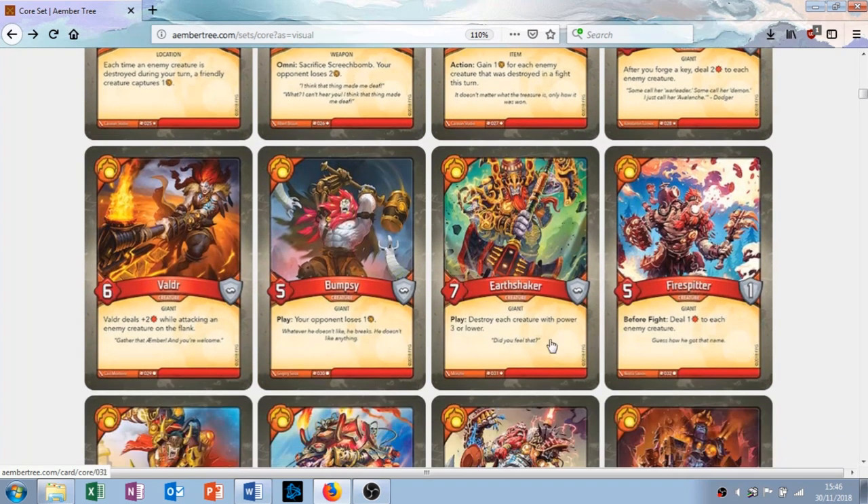Valdir is the next creature — six attack, no armor, with the ability: Valdir deals two damage when attacking an enemy creature on the flank. The flanks are the creatures on either side. This is quite an interesting card because it plays with the location of the creatures — if your opponent messes that up, you can really exploit it and cause them serious harm. It's already got six attack so it's going to be doing a lot of damage. I like this card.